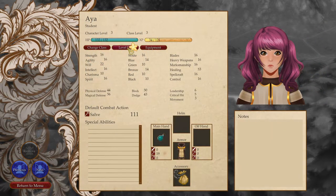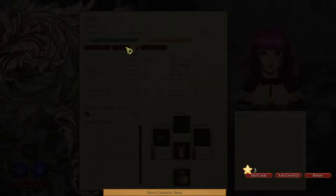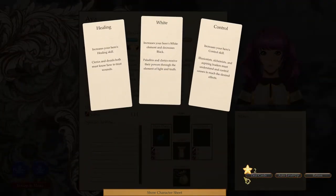Let's see how this works. Deal cards. Auto-level up. Show character sheet. Deal cards. Must know how to treat wounds — increases your hero's white element and decreases black. Paladins and clerics receive their powers through the element of light and truth. Increases your hero's control skill. Illusionist alchemists and aspiring leaders must understand and control causes to reach the desired effects. She is an aspiring leader, but I'm going to choose healing.